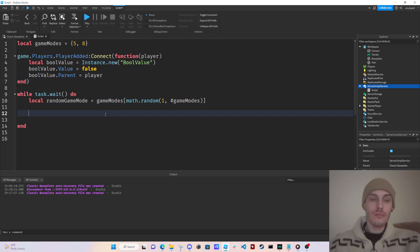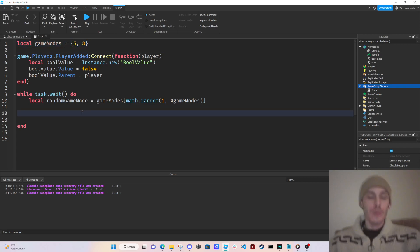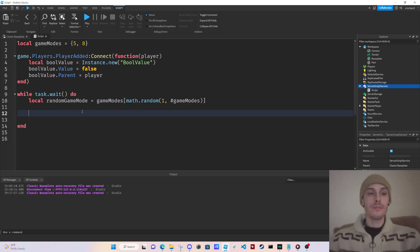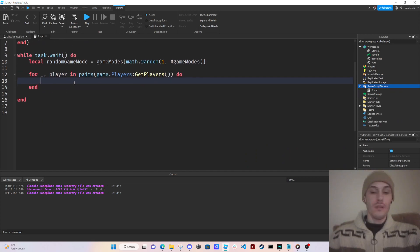Now we're getting a random game mode, and all this is is a number of players. We don't have the full amount of players to test with but we'll come up with a way. So we have our five or eight players, and our bool values are being added to every player in the game. Let's say the game mode is running and the bool values are being set to true. We're going to do: for local player in pairs(game.Players:GetPlayers()).